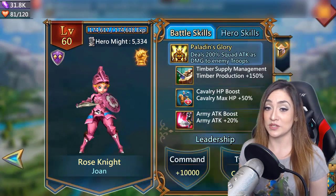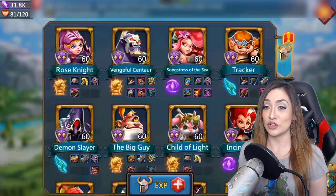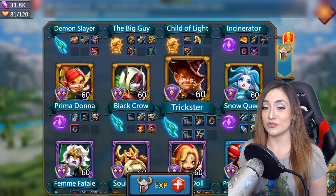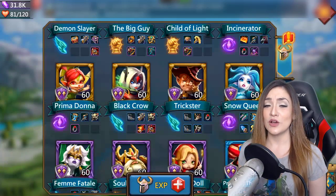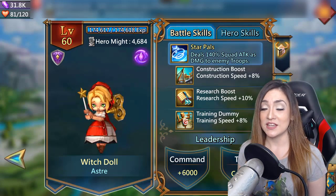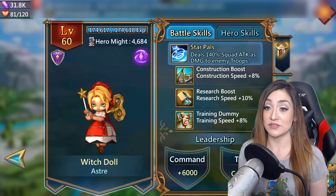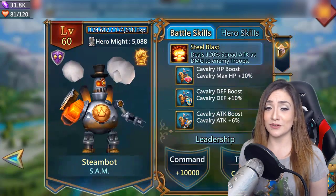Now let's go through the heroes and find which ones have training speed boosts — and the answer is not many. You can see me quickly running through all my heroes looking for that training speed boost, which is why the ones that do have it are so valuable. Research and construction boosts are common, but training speed is rare. Doll is super underrated — she has construction, research, and training speed all in one. She is pay-to-play, though, not incredibly expensive but certainly not the cheapest.